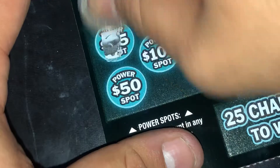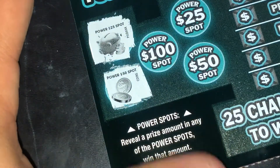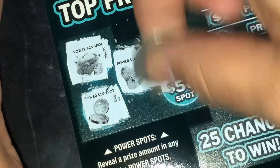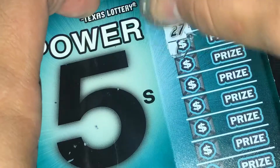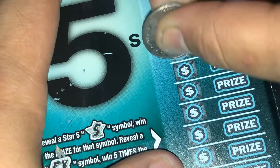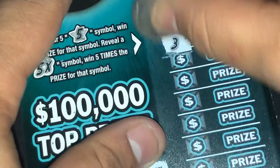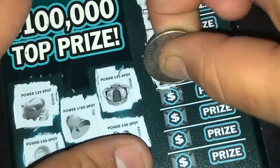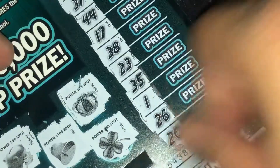We're going to start off with the Power 25 spot. Piggy bank. Coins. One hundred. Nothing. A crown. And a clover — nothing. Now we've got to reveal a 5 symbol or a 5X symbol. Here we go — nothing. And three. That's the Power 5 — no winner.